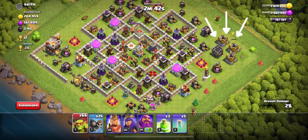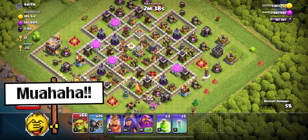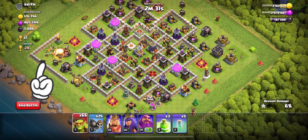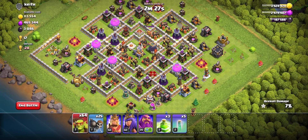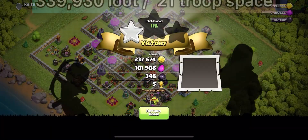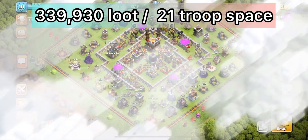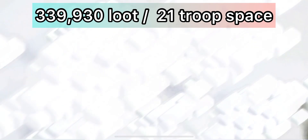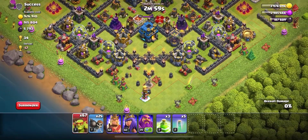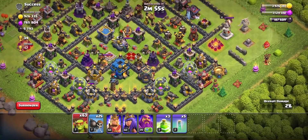This next base had gold storages just sitting out there unprotected, so I used just one Sneaky Goblin — three troop space — to take down the Town Hall and get my trophies up. I like to stay in the 1,500 to 2,000 trophy range to maximize loot and find plenty of dead bases. We gained 339,930 loot using only 7 Sneakies, for a troop space total of 21, giving us a raid quotient of 16,187 — better than the storage raid.